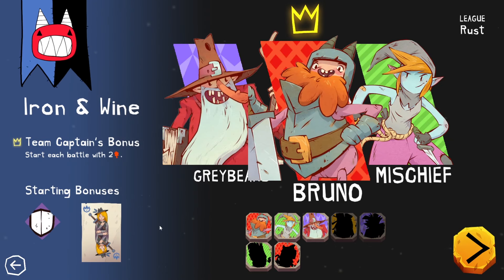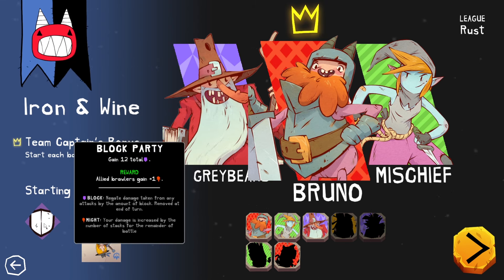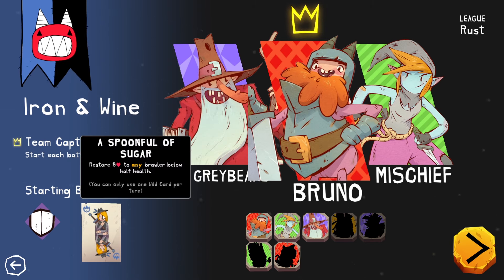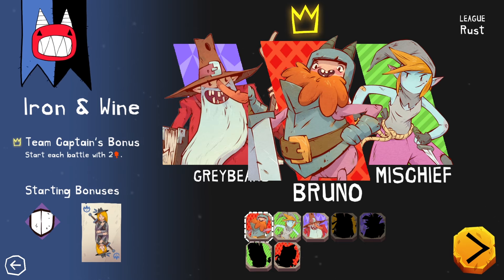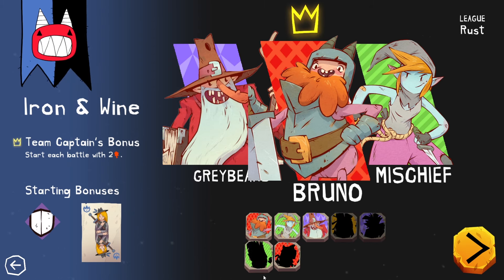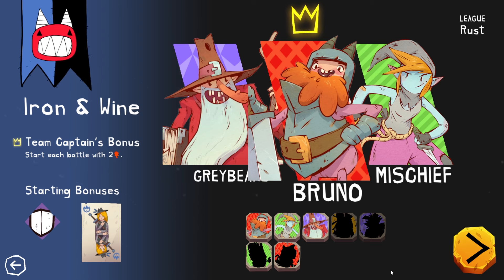Now let's play for real. It's Greybeard, Bruno, and Mischief — Iron and Wine. Team captain's bonus: start each battle with two extra might. Starting bonuses: Block Party gives twelve total block and all brawlers get extra might. And A Spoonful of Sugar restores eight health to any brawler below half health. It looks like there are a bunch of characters to unlock — win a run with any team in any difficulty. I want to unlock that last character, but you've got to unlock the other three first.